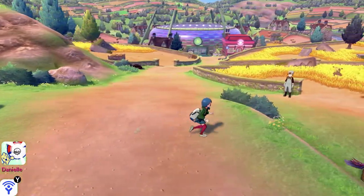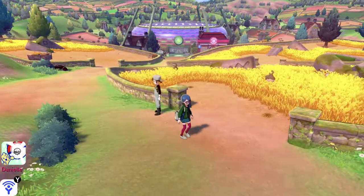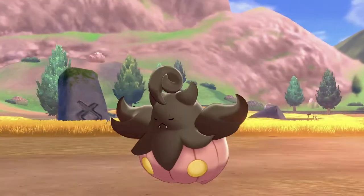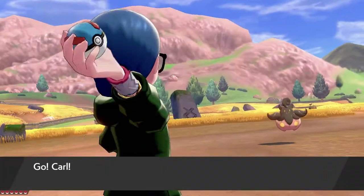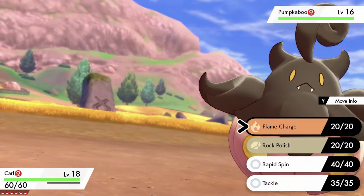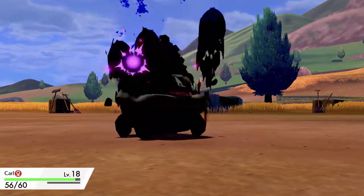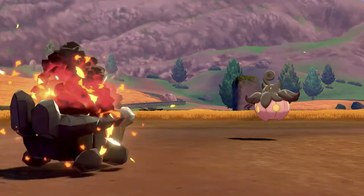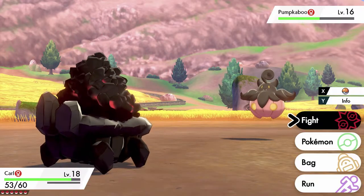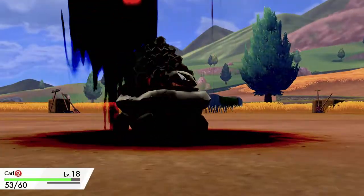Route 4 has this cutie at the front - look at that cutie, what a cutie pie! Pumpkaboo - alright, go Karl! Level 16. I imagine a flame charge will hurt it a lot. It looks like it's probably grass type but maybe bug - I don't know what type it is, we'll see. Super effective - so it probably is grass. Let's do it again, flame charge is the only actual fire type move we have so we're probably going to want to level up a bit and learn some more.